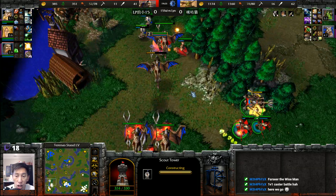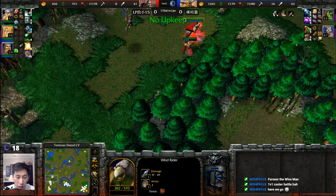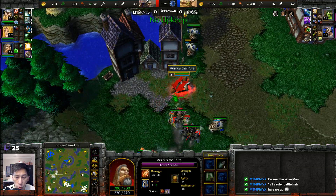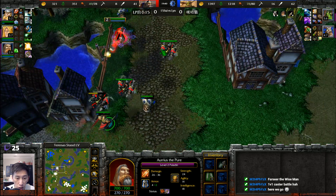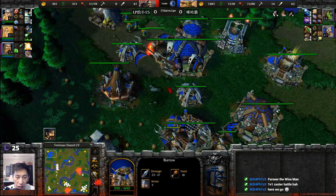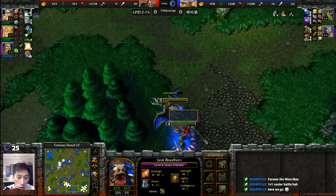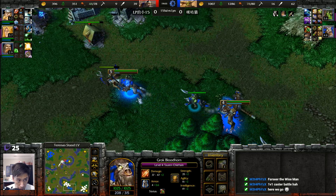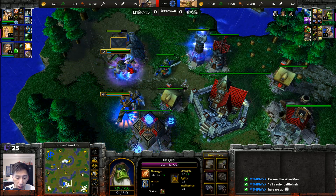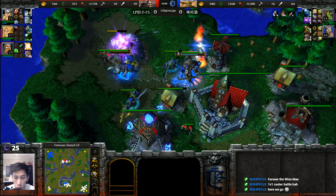A Guard Tower being added in — however there is one Flying Machine causing problems. The Blood Lusted Wind Riders back away as Spellbreakers try to steal some Blood Lust. Wind Riders give a lot of experience — they are four supply units. A Shaman may get taken down. The army is invested in Blood Lusted Wind Riders. Meanwhile to the south, Farseer and Tauren Chieftain are at level four, going up against a Mountain King at level five, Blood Mage at three, and an almost level-three Paladin.